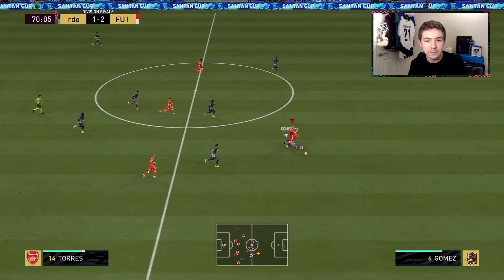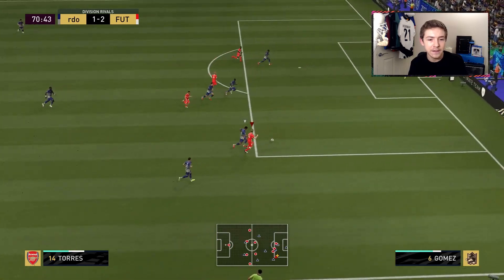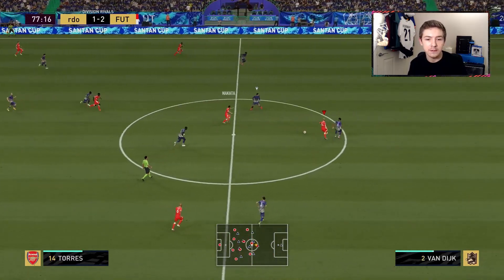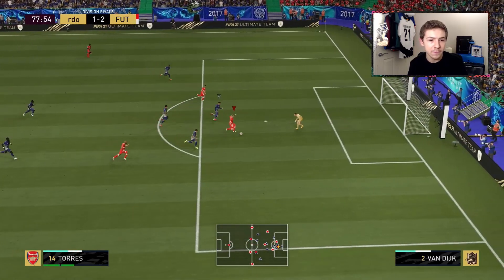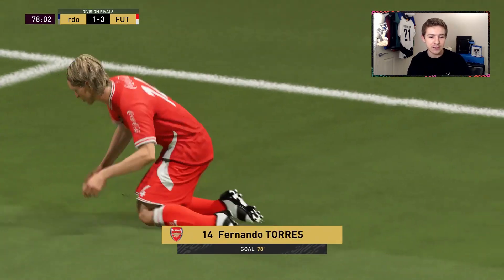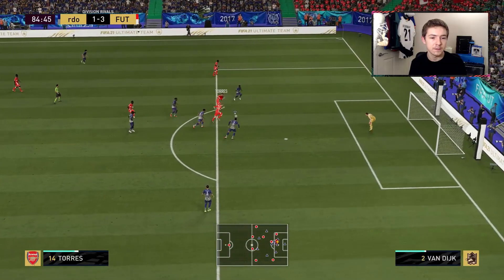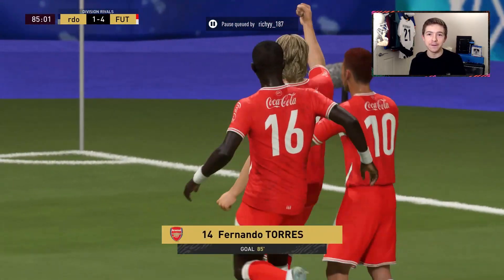Nice break - can Torres get around Joe Gomez? It's a good slide challenge but Torres retains possession, holds off Tellez, tries to get inside but gets outmuscled by Joe Gomez who is just so strong in this game. Then Nakata plays it in behind, Torres gets a lucky bounce and is one-on-one with the keeper - falls flat fake and this time finishes it, a fantastic composed finish into the corner, keeper given no chance. Then Torres with a nice bit of footwork and a nice finish with the weaker foot - if the game wasn't already over it definitely is now.